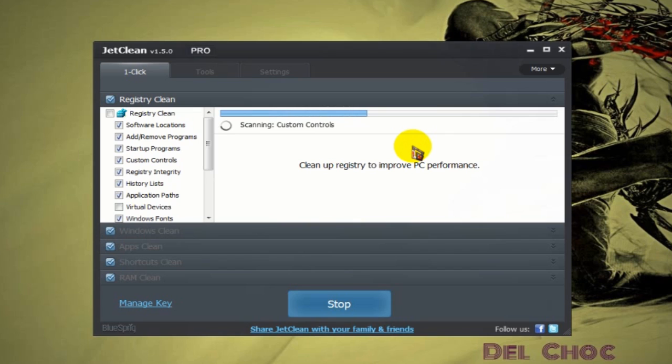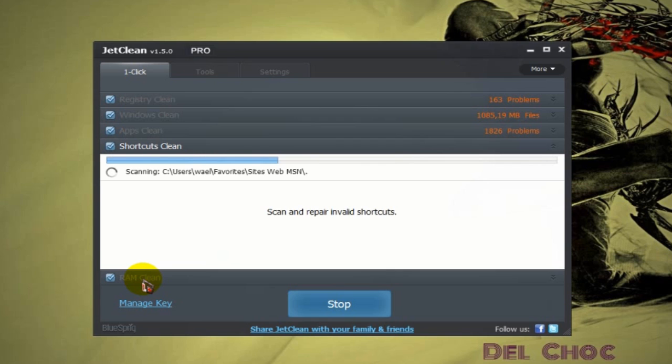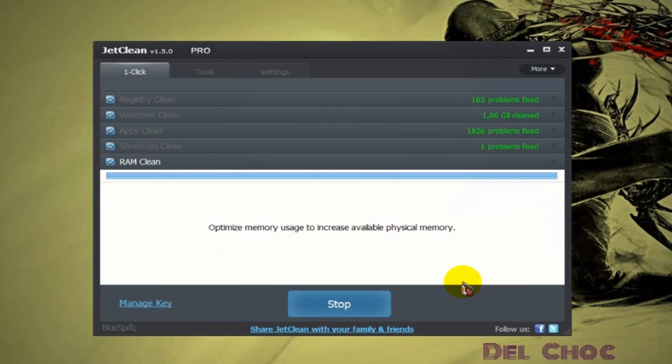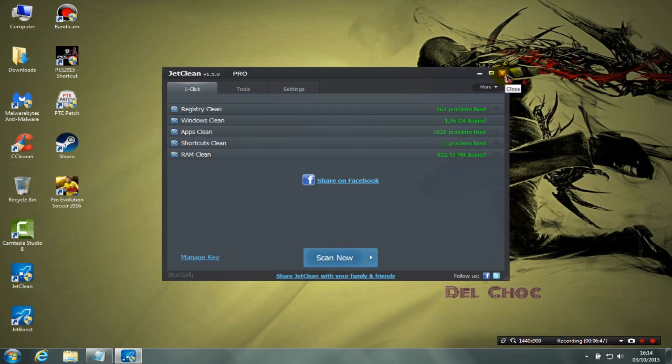I recommend using this program at least once a week — it's very important to keep your PC smooth and increase performance. It searches and scans for registry errors, Windows issues, app errors, shortcut errors, and especially RAM — it will clean old RAM processes and make your RAM fresh. As you can see, I had too many files to delete and errors to fix. Now all these problems are fixed, so you can exit the program.